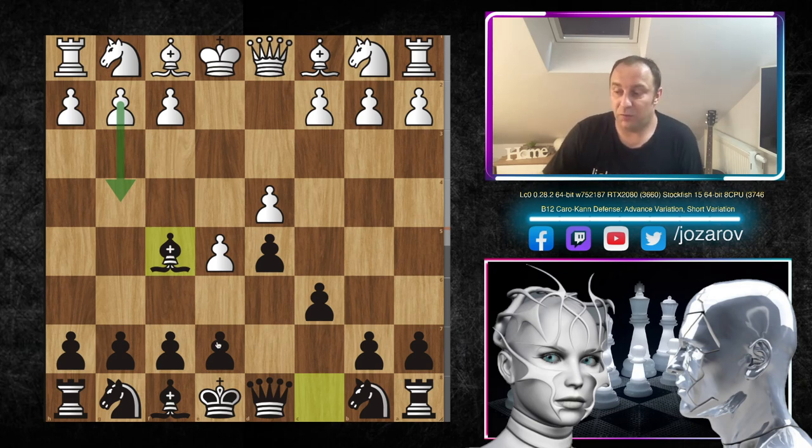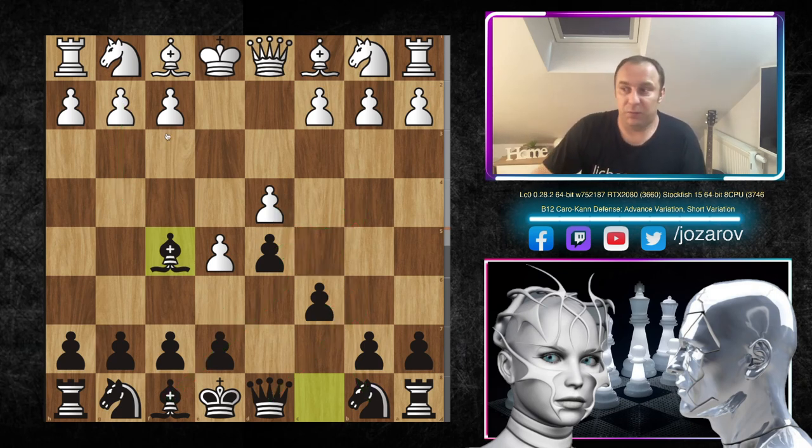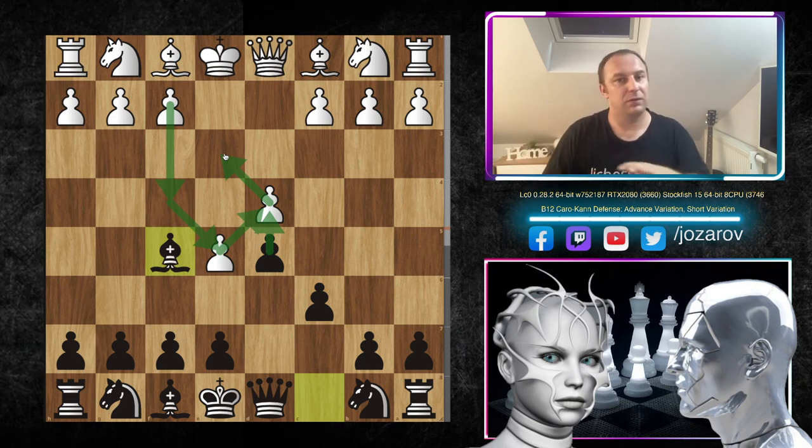The good bishop for Black after e6 is the dark-square bishop, which supports the further attack on c5. Ideas like cxd4, Nc6, Qb6 — similar to the French — are ways to break through on the queenside. For White, the light-square bishop is a good piece, controlling both sides from d3, while the dark-square bishop is slightly bad — blocked by the pawn chain if White plays f4. So knights equal bishops; White's dark-square bishop is slightly worse, Black's dark-square bishop is slightly better.